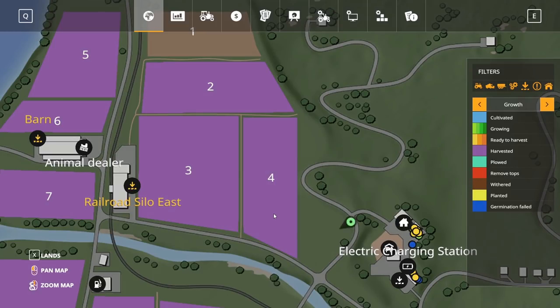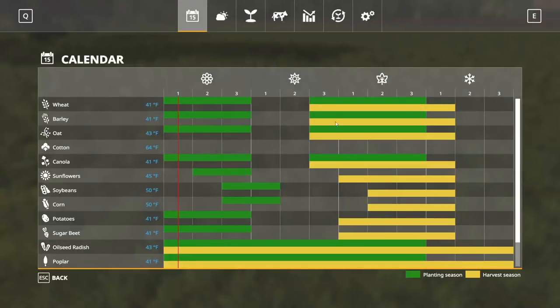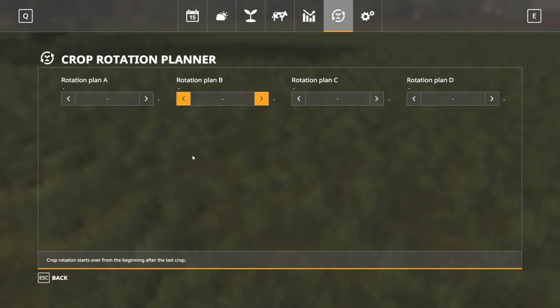The next thing we're going to go into detail on is crop rotation. In the seasons menu, here's the crop rotation planner. Different crop rotations have different beneficial results to yield — you can have a better or worse yield compared to the base game yield. For example, if I put wheat in here, that's 86% yield, so 0.86. A value of 1.00 would be 100% — your normal yield. Fertilizer and weeds and other factors can also affect the actual yield. This crop rotation planner is just kind of a baseline to look at.